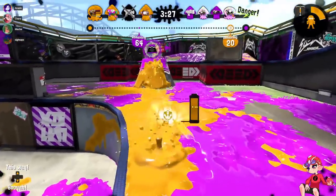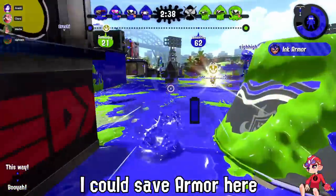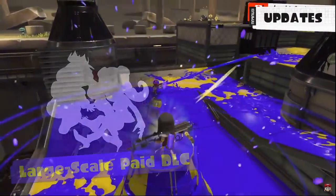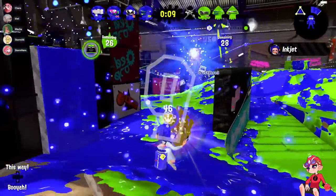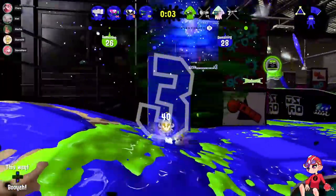Checkpoints also allow something really interesting: the Rainmaker user can put it down without either ending the game or having it explode. Say you have a special ready and the entire enemy team is down, but you don't want to lose it by grabbing the Rainmaker — you can now just pick it up, get the checkpoint, and then use your special afterward when the enemy team is regrouped. That means people are going to be more willing to grab the Rainmaker even when they have their special ready.